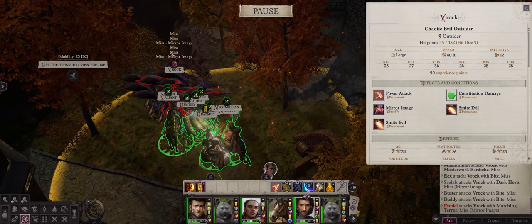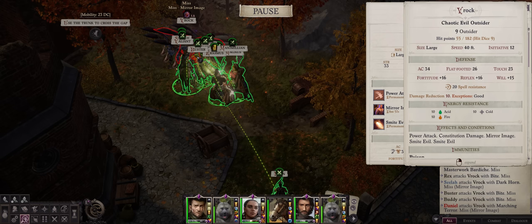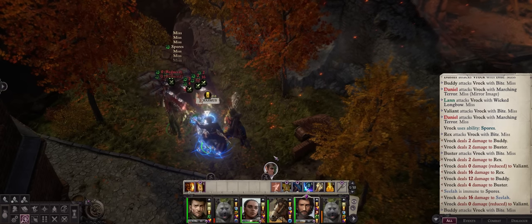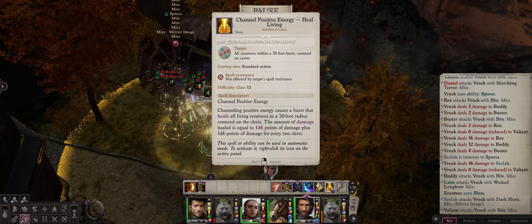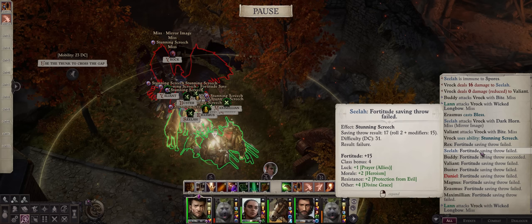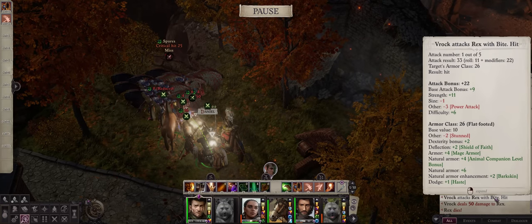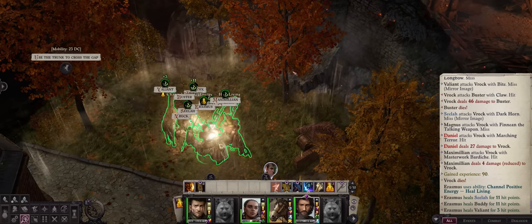Use your cleric to cast Bless, as this will remove the Spores — otherwise they'll start dealing lots of damage on Unfair. Amusingly, we dealt one Constitution damage to the Vrok from a lucky critical hit with the Decimation Bardiche. It's now going into Mirror Image and will likely cast Stunning Screech. The DC is just super high, there's not much you can do — but thankfully it's just a single round. The Vrok killed one of our dogs while it was still stunned. And there we go — the Vrok is gone.